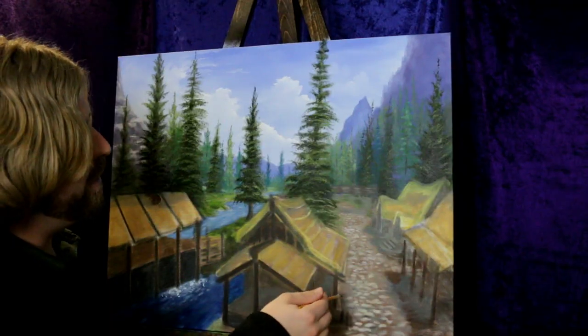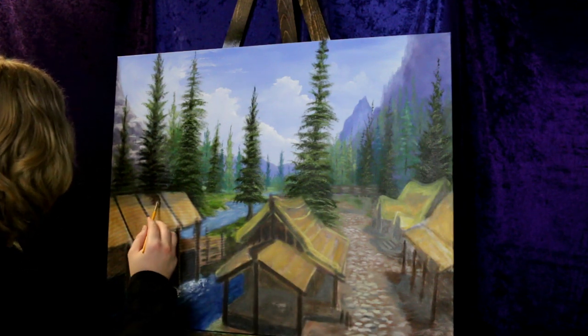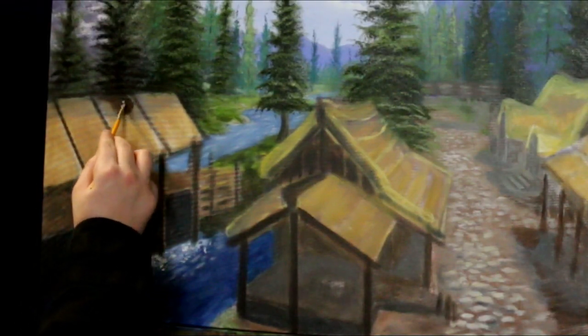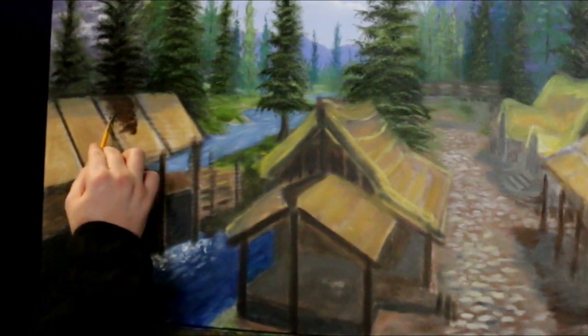I want you to add some shadow to buildings here and there. I'm going to go into some other places and just fill in some more colors, like this wood mill over here. Just take a dark color — we did a purple sienna and a little bit of burnt umber — and we're just going to paint on top of this.